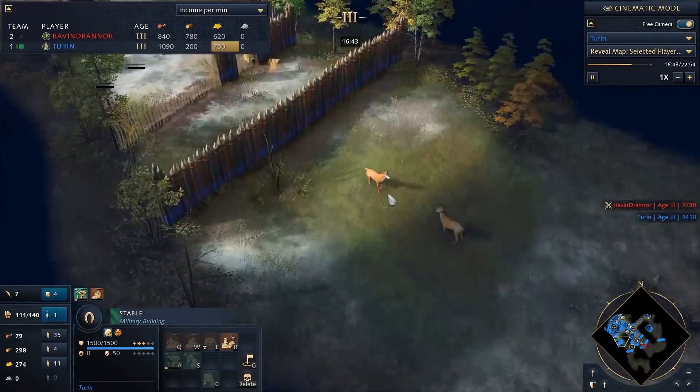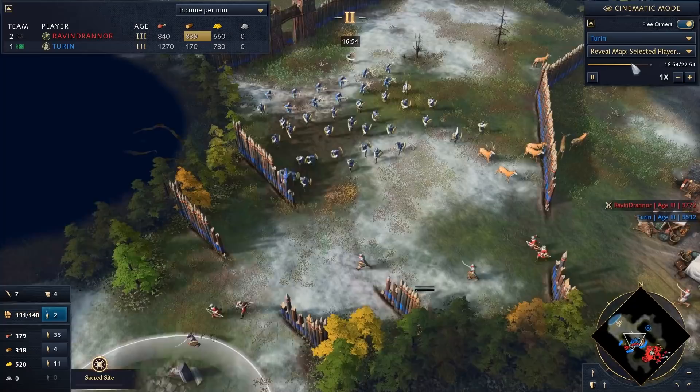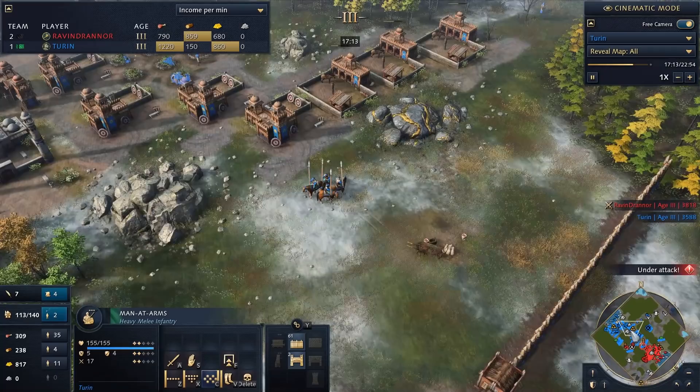As far as eco goes I have 52 workers, he probably has 66 since I've been investing more in technology. Now we're piling in — a couple of his men-at-arms go down but the springalds in the shadows are a nightmare many ladder players know well. I've been having relative success against them with Delhi, though I still don't have Force March. We'll see how this battle in the Black Forest unfolds.